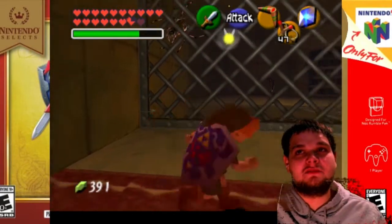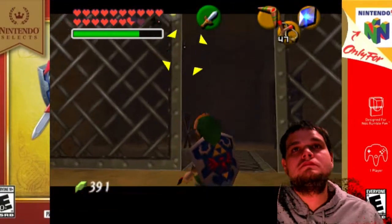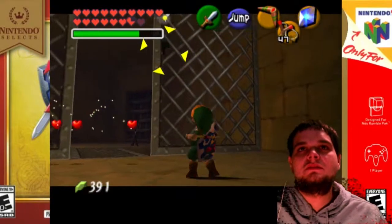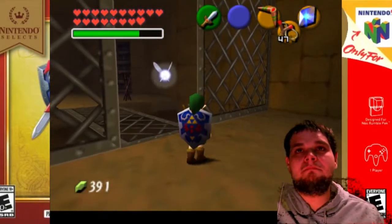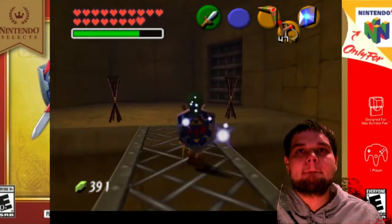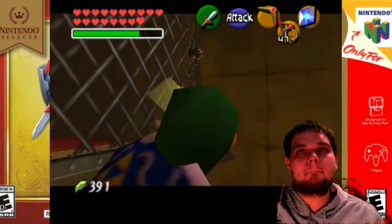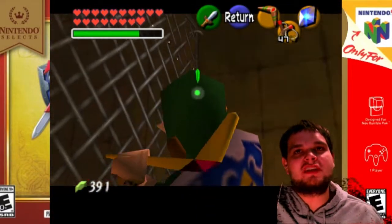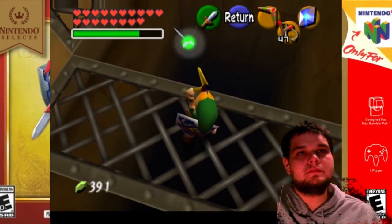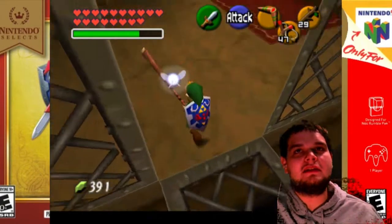I wasn't expecting to actually fall, but whatever. Two keys, one boomerang — not bad. And there's a gold skulltula over here; you're gonna have to use your boomerang to get the token. Next thing's next, we're gonna go ahead and get ourselves our Deku Sticks so that way we can go ahead and light this torch.